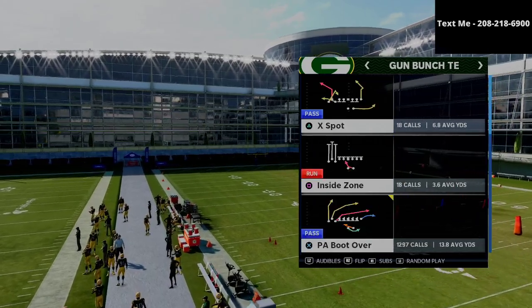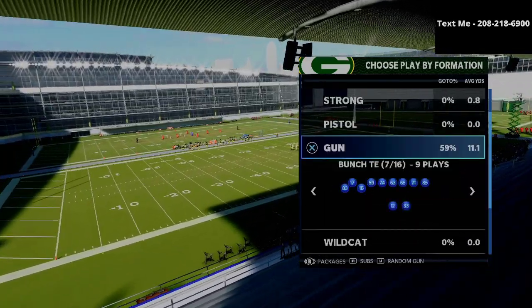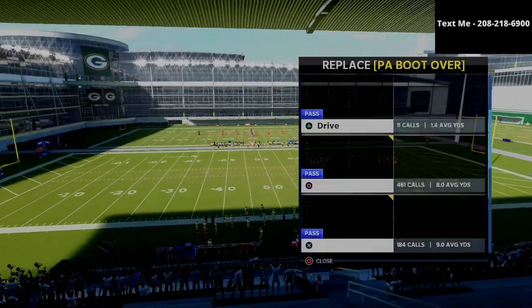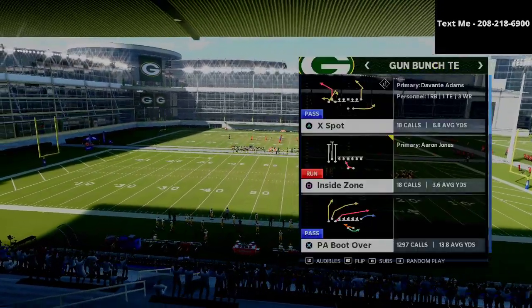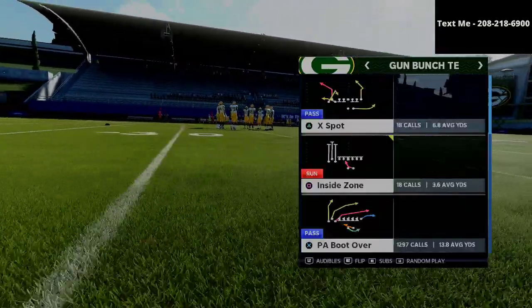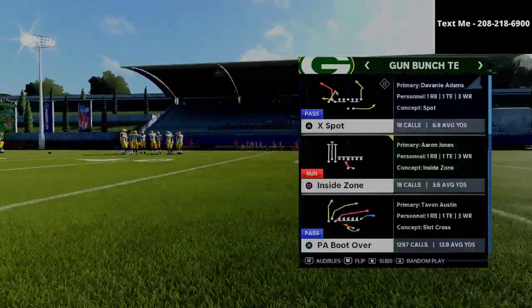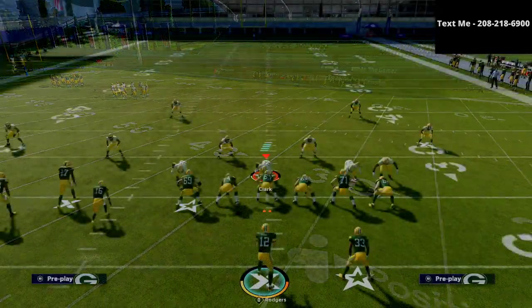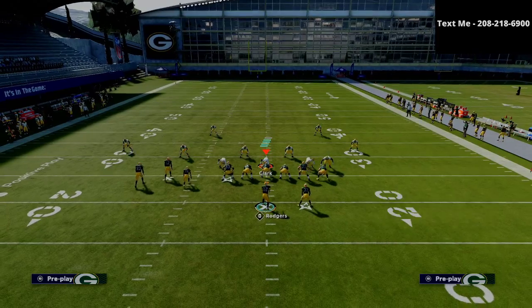The audibles we're going to set for this scheme are inside zone, mesh, inside switch, and tight-in corner. We're going to come out in PA Boot Over every single play — literally every single play — and the way this is going to work practically is we're going to first and foremost break it down.